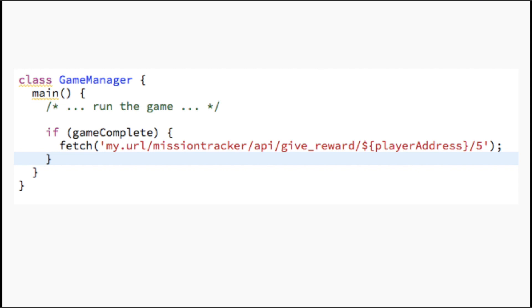Now, to actually deliver it to users, it's equally simple. All I have to do is, in my game code, when I want to give the item to a player, I just make a simple HTTP request saying that I want to deliver a particular item — in this case with ID 5 — to a particular player's address. That will trigger the smart contract using the Docker server we allow developers to deploy, and the item will be delivered, and then the game will be able to recognize that and behave accordingly.